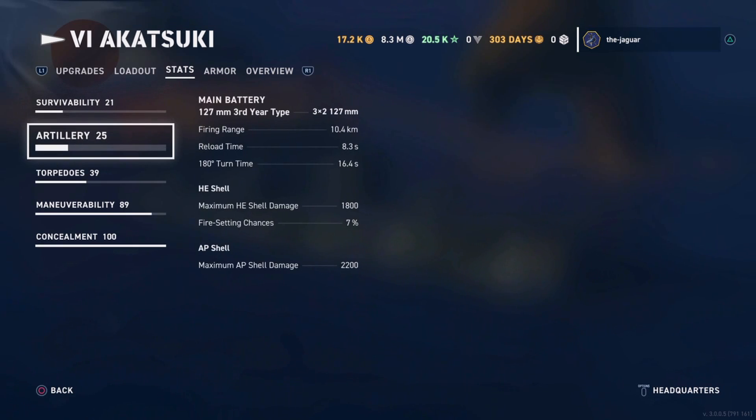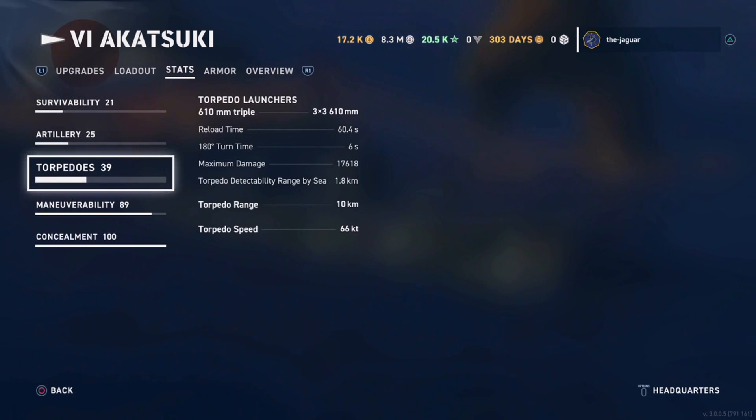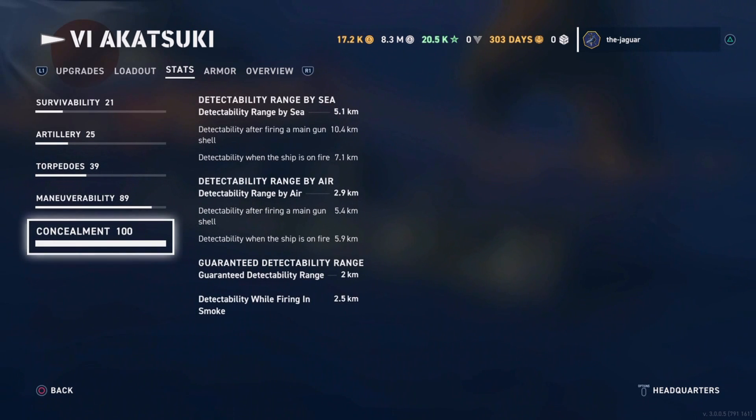Here's the stats for the destroyer. The important thing is the reload time on the torpedo launchers is down to 60.4 seconds. I'll show you what that would normally be by applying a commander that's not set up for destroyers — a battleship commander. The reload time of the torpedoes is 60 seconds, maximum damage is 17,600, and the concealment is 5.1 kilometers. The rating is 100 percent. It turns out that if you did double concealment and lowered that rating even farther, your detectability range would be down to like 4.8, 4.7, maybe even 4.6.